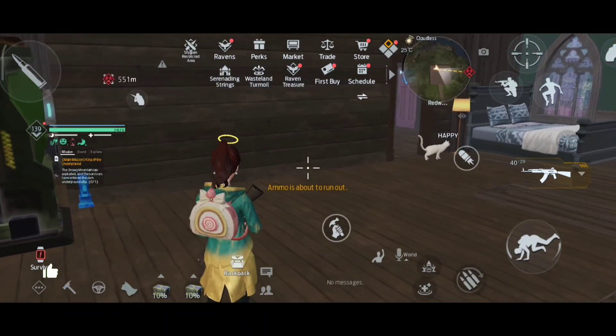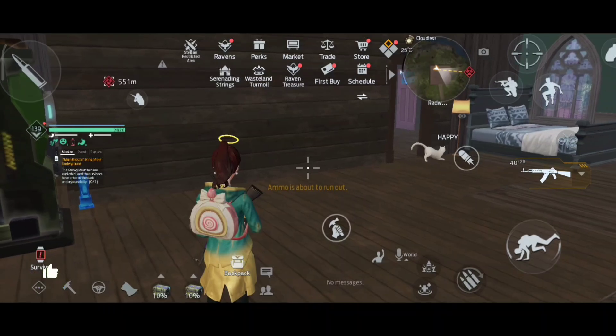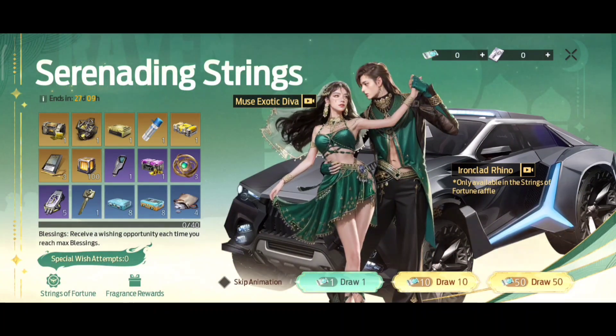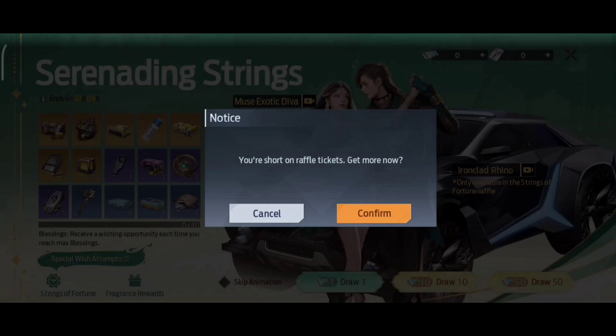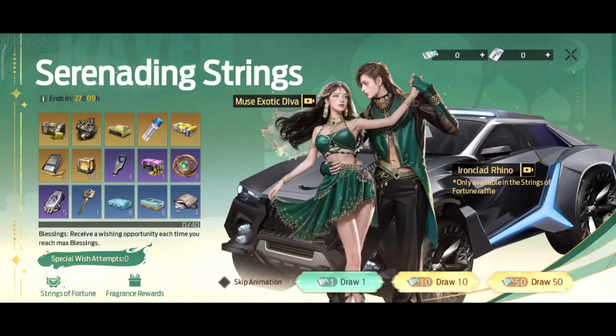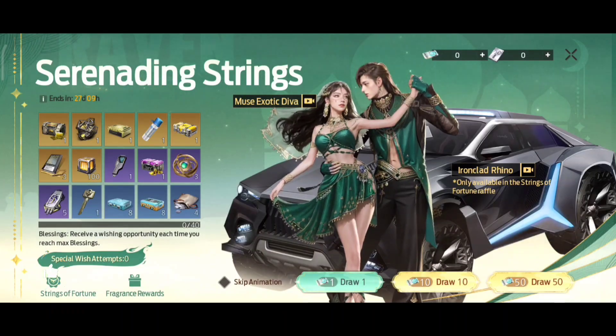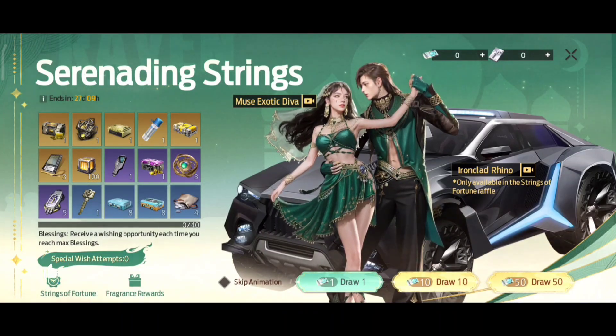Once you have updated, you will be able to see two events. One is Stending Strings. In this event you have to draw raffle tickets. Either you can purchase it with RC or you can participate in the event. If you draw, you will be able to get two outfits, one car skin, and one gun skin. It's kind of an RC event so I will skip it for now.